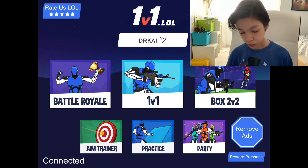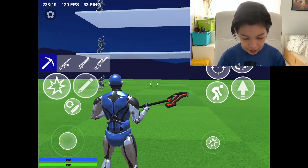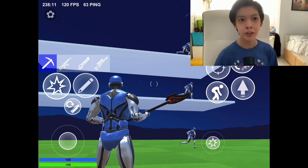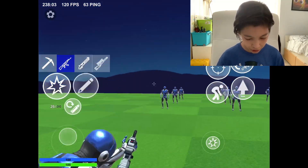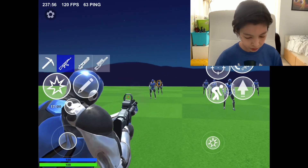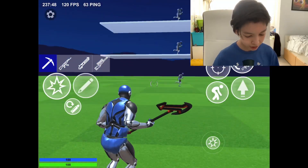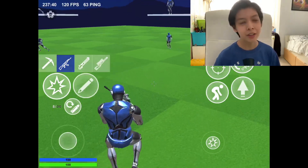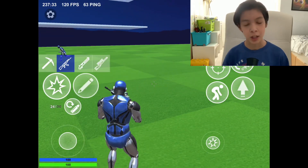Now let's actually go to the aim trainer and test this out. Alright guys, here we are in game — this is the aim trainer. We have these guys running, so this is basically to test your aim. If you guys want to try not using auto fire, this is perfect for you. Right now I'm gonna use auto fire because that's what I use. Alright, so basically you can just practice your aim here. We just killed so many bots. There's bots in this game and you can practice your aim — headshot! So that's how you can practice your aim.